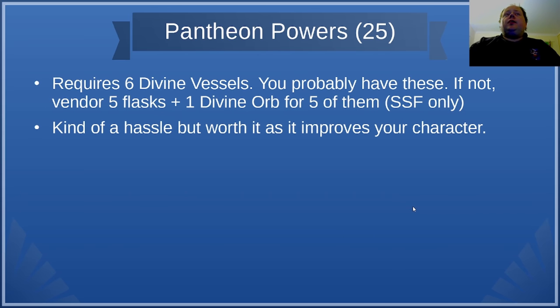Pantheon Powers is next. This requires you to loot six Divine Vessels, or loot one and then use the Divine Vessel recipe — vendor five flasks plus a Divine Orb. I only do that vendor recipe in solo self-found; it's definitely not worth it in a trade league. You're going to need to run six specific maps, and the first will upgrade the pantheon you have on most of the time. If you've got multiple characters, you can fully upgrade one pantheon on one character, then do three upgrades for a different pantheon on another character.